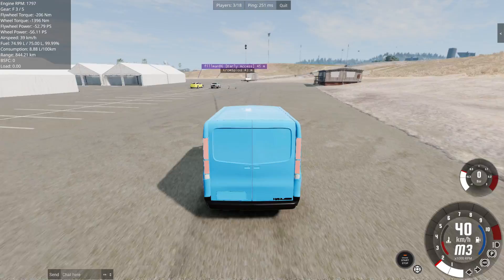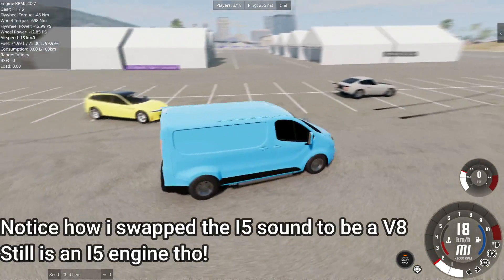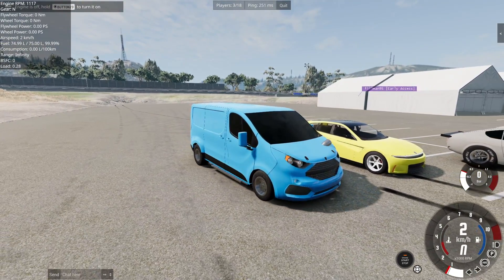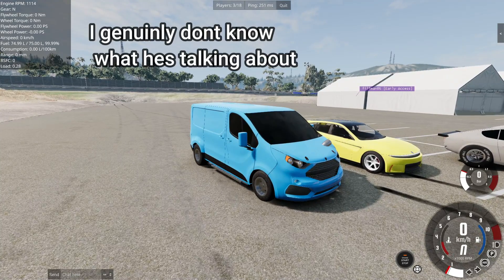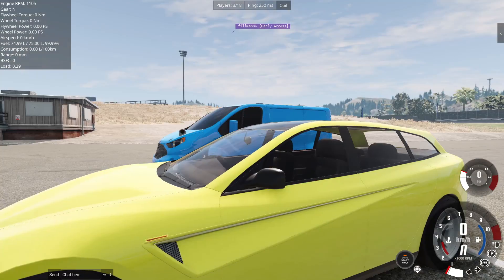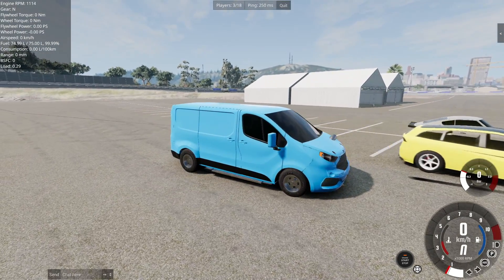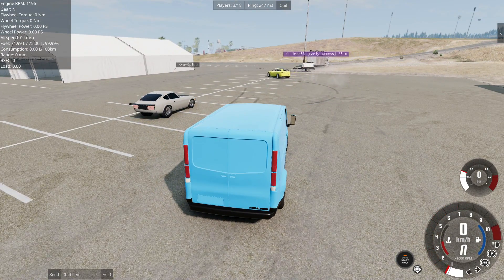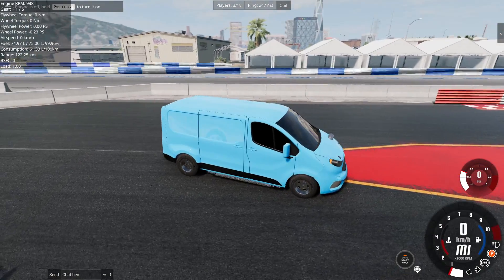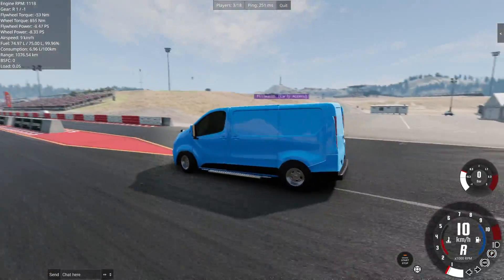In BeamNG multiplayer, Rai has brought a Ford Transit-inspired car as well. There's some banter about whether it might be the Ford Transit from Top Gear with a Jaguar XJ-220 engine in it — which goes unconfirmed. We decide to do drag races first: me versus Rai, then Krum versus the winner.